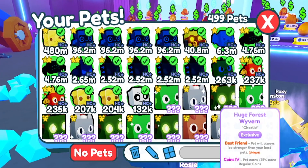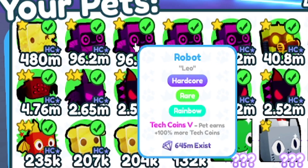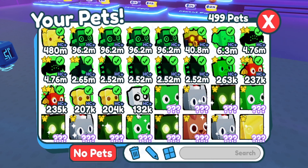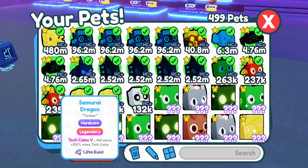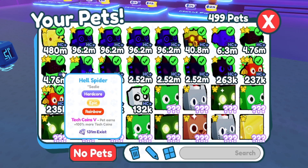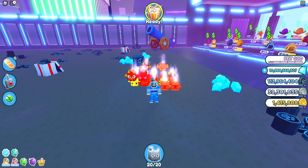They don't have to be all-good pets, but I recommend having good ones. Also, huge pets don't work anymore either. What I've done is get Tech Coins V enchant on all of my pets — basically everything. Yes, this did take a while, but you can do it, and sometimes you can even pay people to do it for you, or use an alt account and quickly switch through. You want to get a high amount of tech coins enchants.